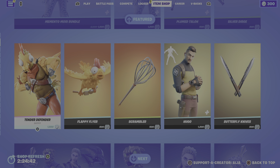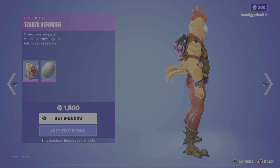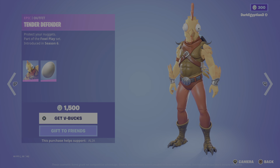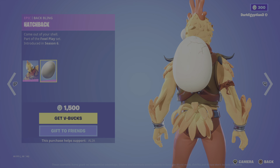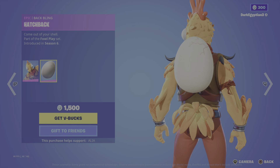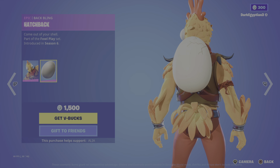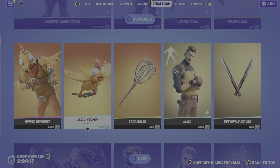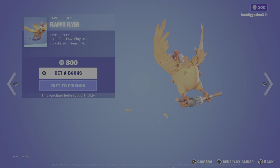Moving on to the return of the featured store, we have the return of the Tender Defender — protect your nuggets, part of the Foul Play set, first introduced in OG Season 6. Everybody knows about this skin. Moving on to the back bling, the Hatchback — come out of your shell. I always think it should have been an animated back bling where it actually cracks when you take damage. Moving on to the return of the Flappy Flyer glider — keep it flappy, very very cool.